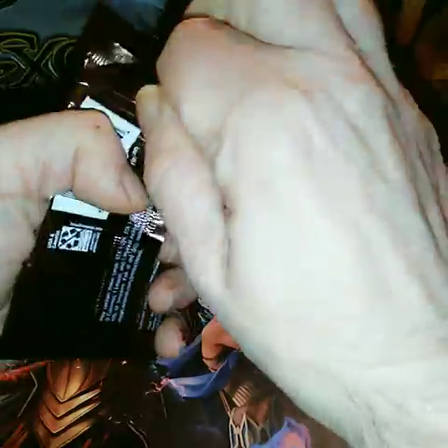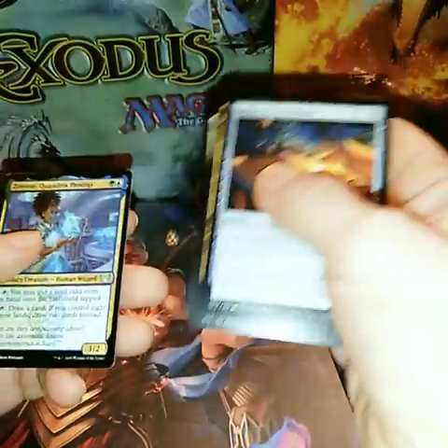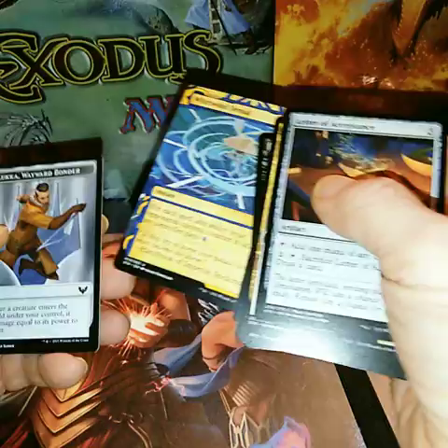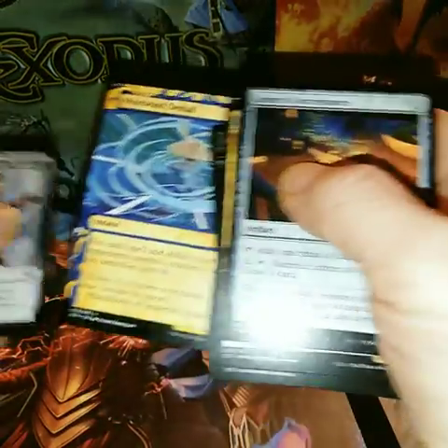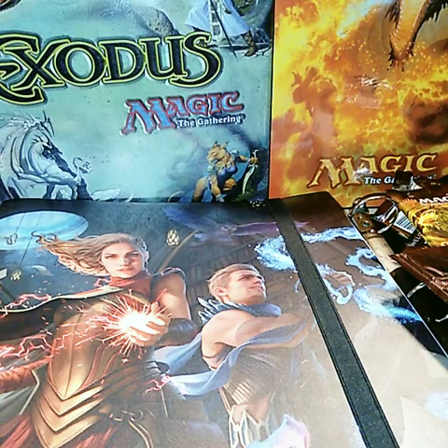And last pack for today. I should have a Modern Horizons 2 Booster Bundle coming in tomorrow that I'll be breaking after work. And a Luka. The corners are bent on the token too. A Whirlwind Denial. Alright, I'll probably catch you tomorrow night. Thank you very much for watching. Take care, guys.